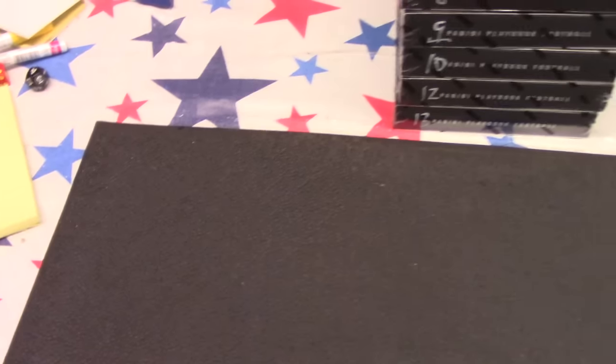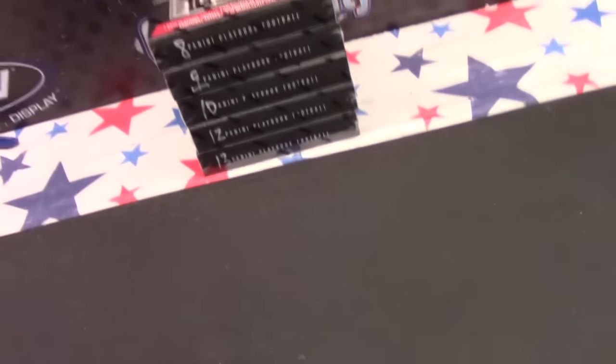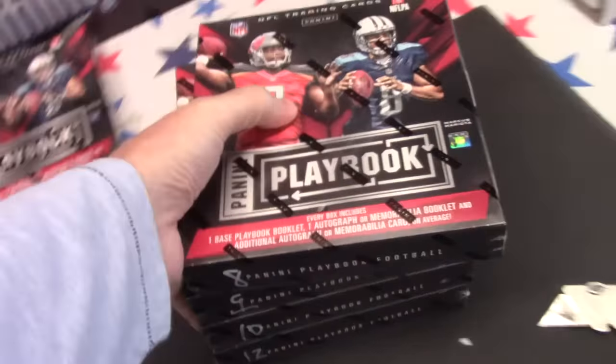Next up we got Nate. Nate, you're gonna do an autograph helmet and a playbook. That's a 13, so I can use a 12-sided die. We'll just leave it where it is and roll till we hit it — shouldn't take more than a year. 8, 9, 10, 12, or 13.